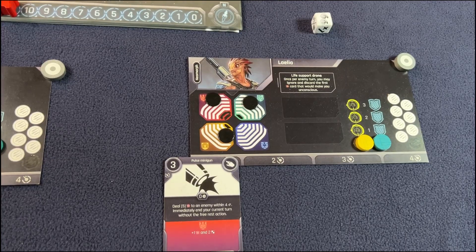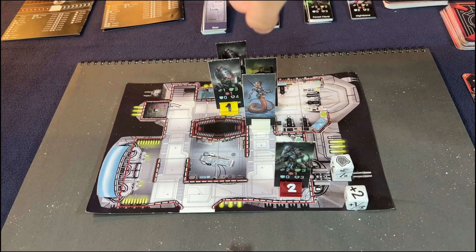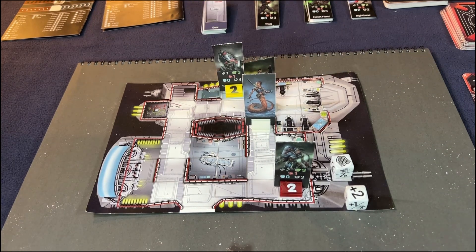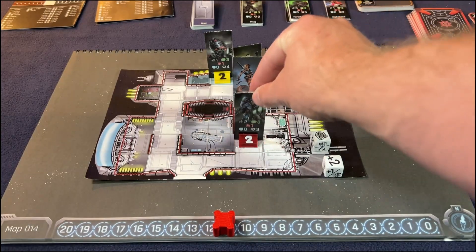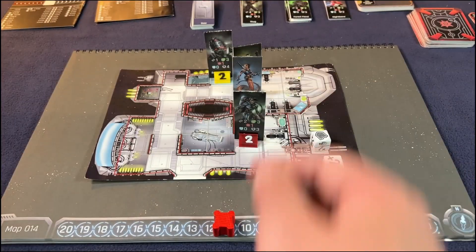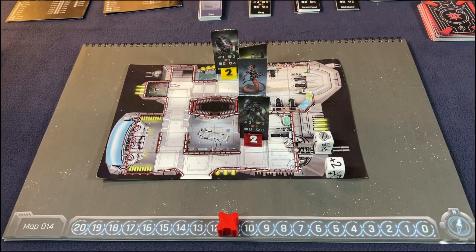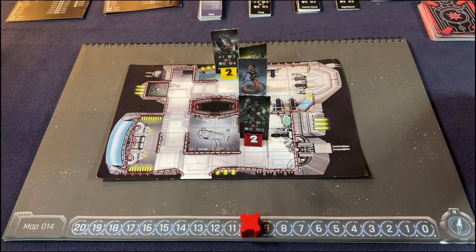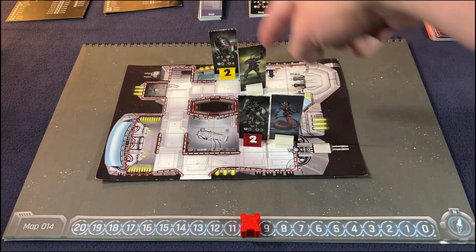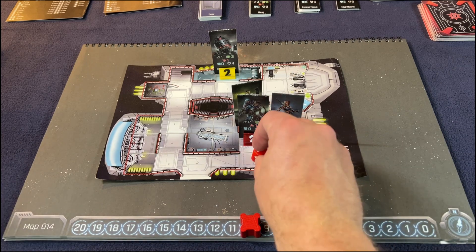I use my first rest action to get the five-damage card back, then deal five damage to the enemy — he dies in one shot so he does not explode. The red activates toward the last activated player and attacks Lay Light for one damage — she has zero shields. Hero moves an ally card for two, moving Lay Light into position, then moves two squares himself and does a basic attack for one plus two: two damage plus one.